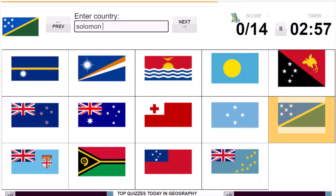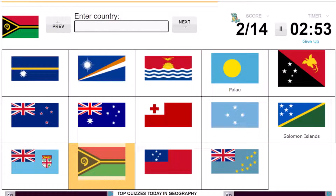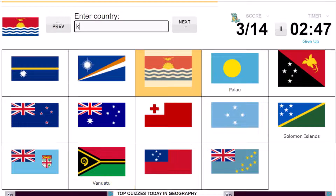It should be Solomon Islands, Palau, Vanuatu — okay, Vanuatu. Nice. Okay, this is Kiribati.